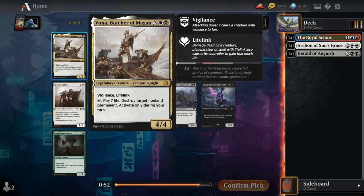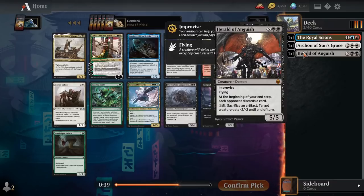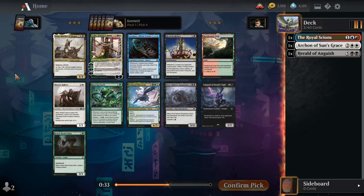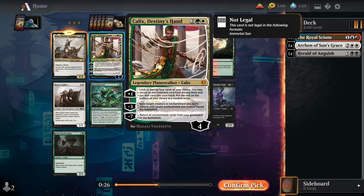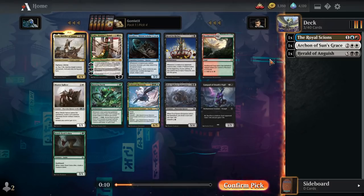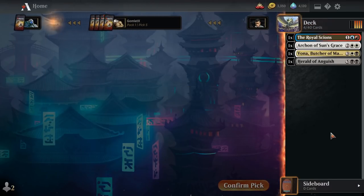Pack 1, Pick 4 now. We have Vona, Butcher of Magan — a 5-mana 4/4 Vigilance Lifelink. You can pay 7 life and tap it to destroy any nonland permanent. Really powerful card if we get it on the black-white path. We can also take Kallax here and tie ourselves more into green-white enchantments to go with Archon of Sun's Grace. But Archon of Sun's Grace is just a great rate even if you're not casting many enchantments, and the Lifelink is going to be helpful in a black-white deck. I'm going to go for Vona over Kallax.